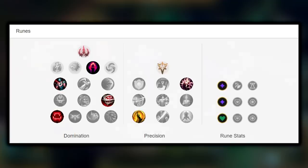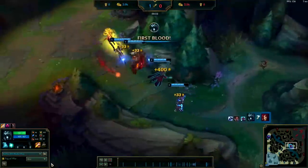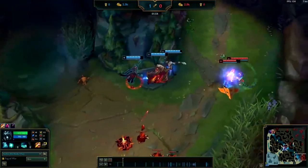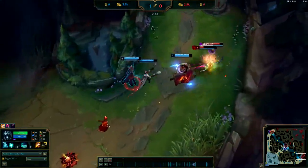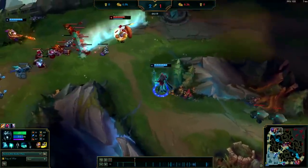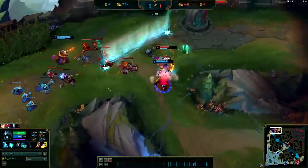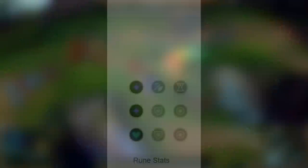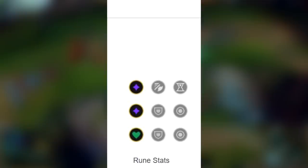For your secondary page, take Presence of Mind and Coup de Grace. You might be wondering why — we're not really going to be building any mana items on Karthus, so mana is going to be a huge issue in teamfights and long skirmishes. Presence of Mind will help out with your ultimate's cooldown whenever you get a kill or assist, and Coup de Grace is just nice overall for all of Karthus's abilities.